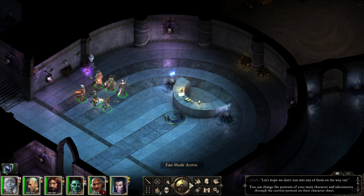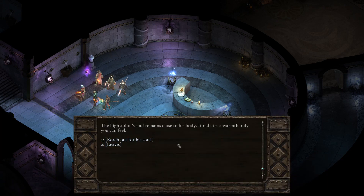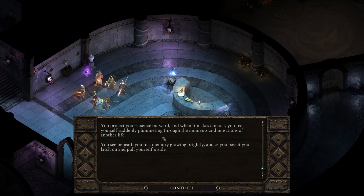The High Abbot's soul remains close to his body — it radiates a warmth only you can feel. You project your essence outward, and when it makes contact you feel yourself suddenly plummeting through the moments and sensations of another life. You rise, you see beneath you a memory glowing brightly, and as you pass it you latch on and pull yourself inside.